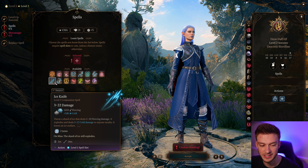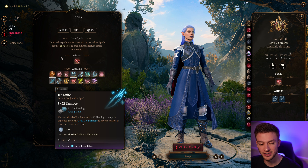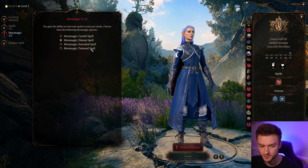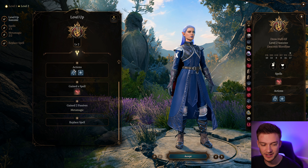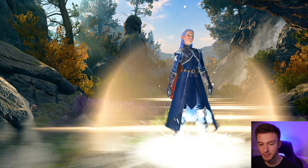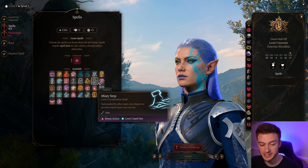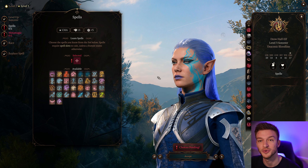For level 2, we're going to take Ice Knife or Magic Missile. Magic Missile is pretty good because we can use Chromatic Orb to change its damage type. We get our metamagics here: Distance Spell for increasing range by 50%, and Twin Spell, which gets broken once we get Twin Haste. At level 2 we also get some really great options — Misty Step is a good one for mobility, using a bonus action.